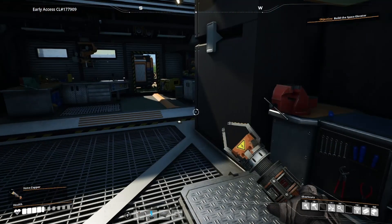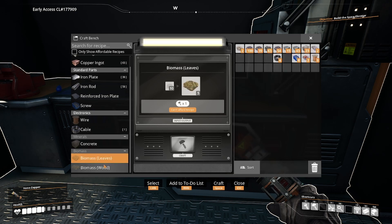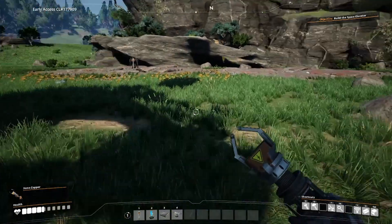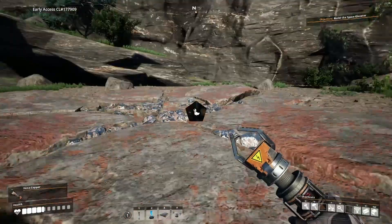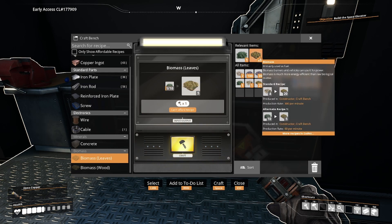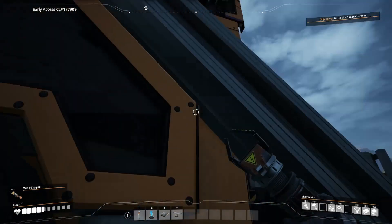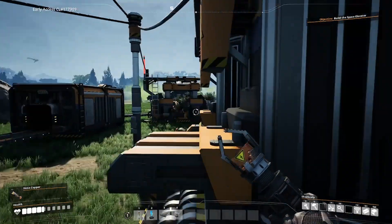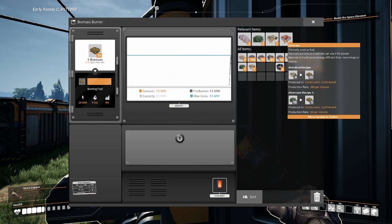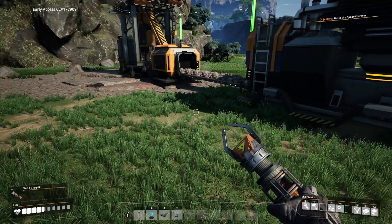Some of these require biomass - leaves. So let's just go collect something. I want to see how this power thing works. That's nine seconds running - that is running a little better.